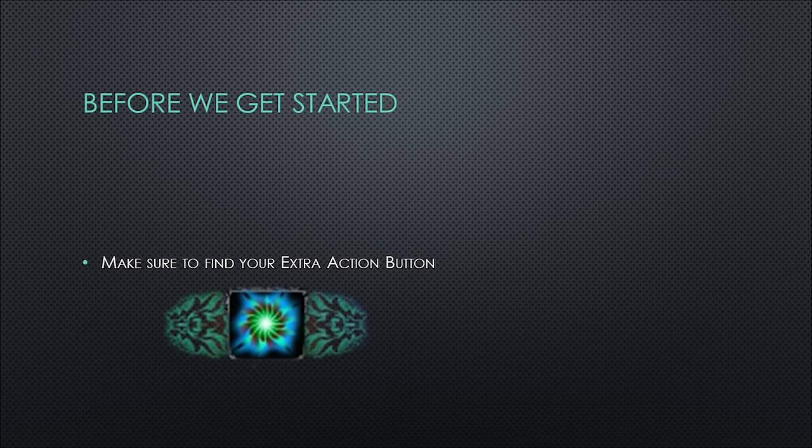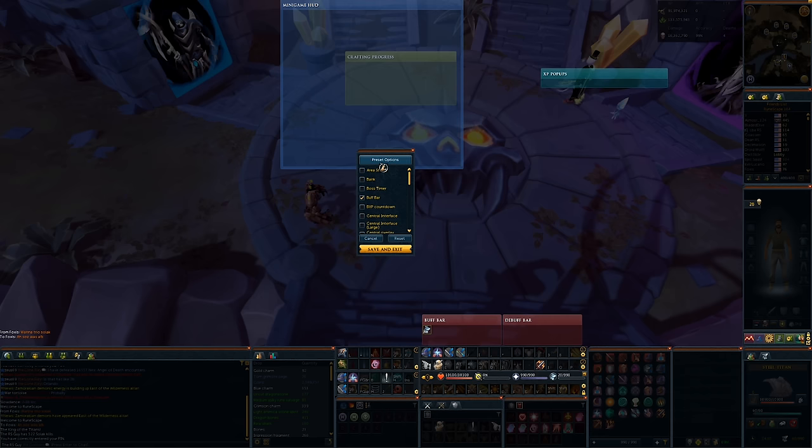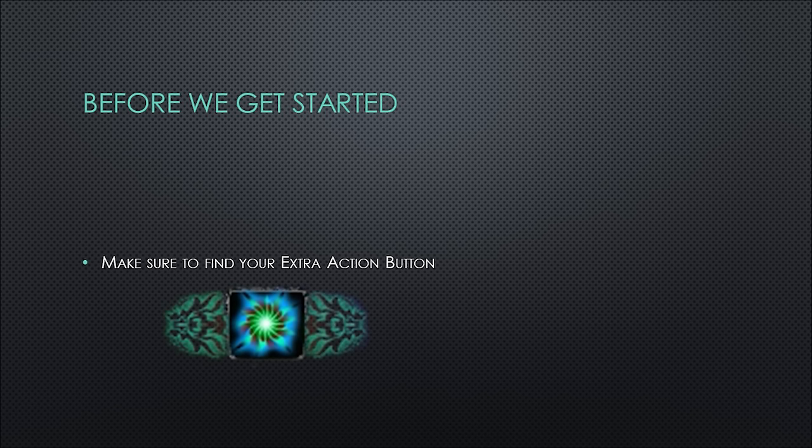The last thing to do before taking on Solak is find your extra action button. Press Escape, go into Edit Mode, then Advanced Options, and scroll down until you find the extra action button. Toggle it on and off a couple times and move it somewhere easy to click. You won't need it until later in the boss fight, but make sure you know where it is — it'll be important.